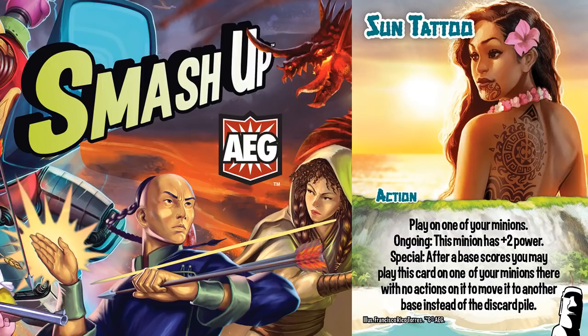Sun Tattoo is a play on minion action that grants plus two power, but it is also a phase three special that takes on a new meaning when used as such. After a base scores, you may play this card on one of your minions there with no actions on it to move it to another base instead of the discard pile.